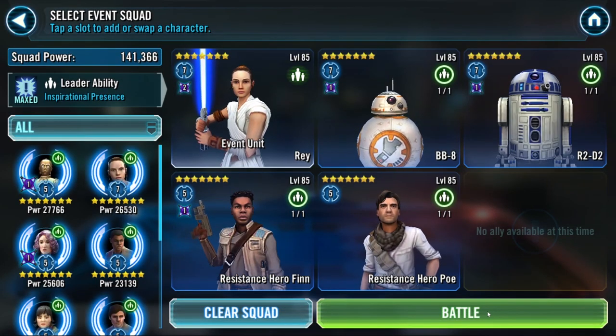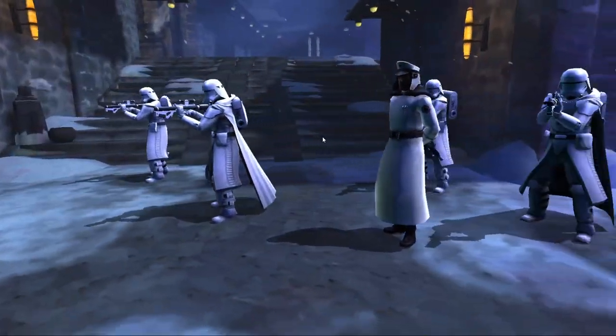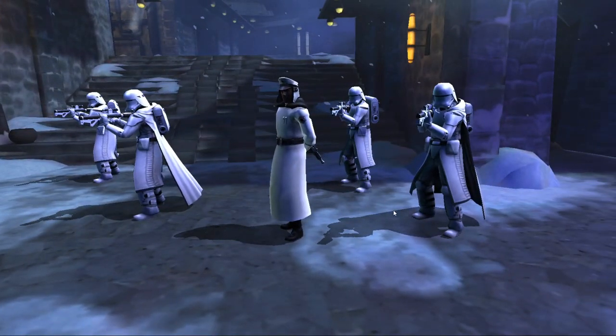Doesn't matter - I literally needed nothing to do this first tier. The idea behind this team is you want BB8 and R2 because BB8 gives that turn meter push to droid units, which will get him and R2 out moving a little fast.